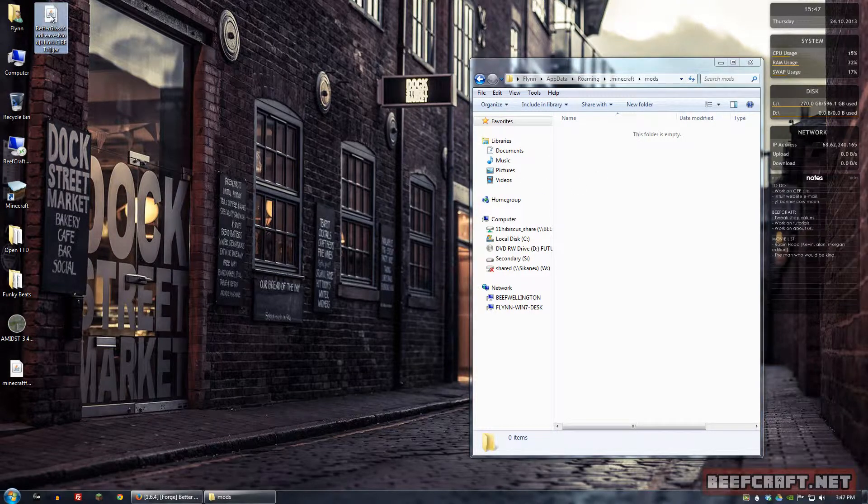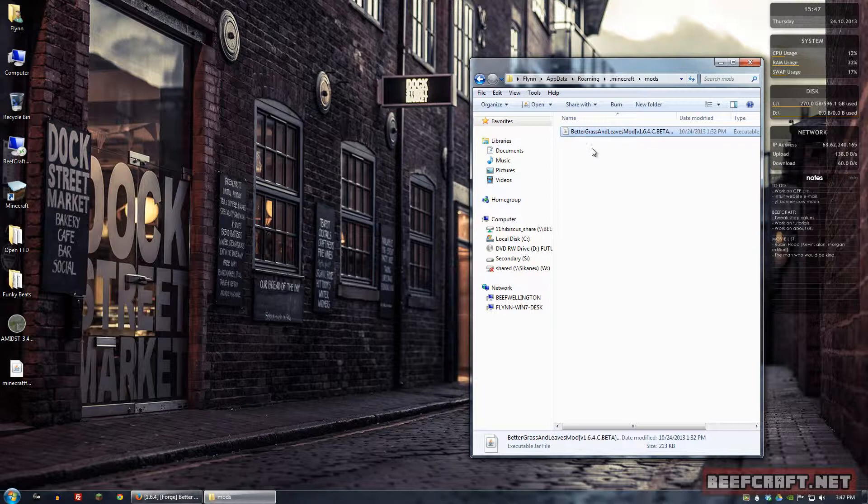The next thing we want to do is take the Better Grass jar file and click and drag it into the mods folder in our .minecraft directory.